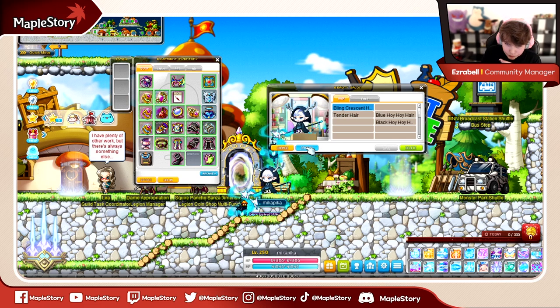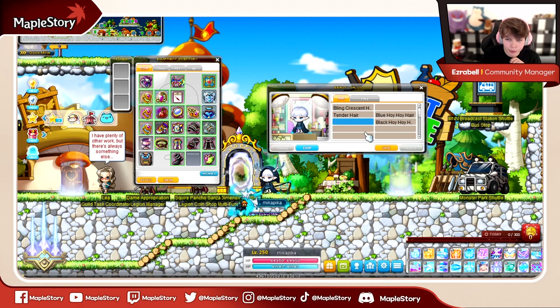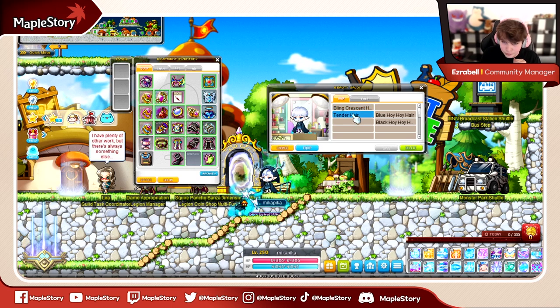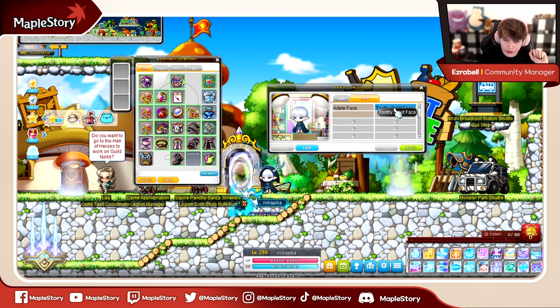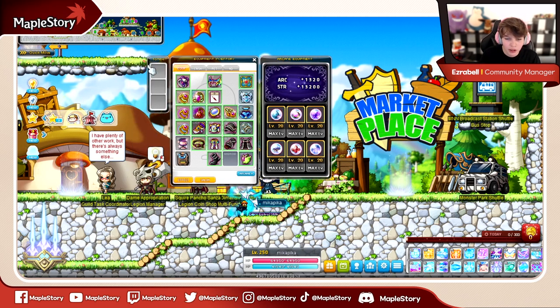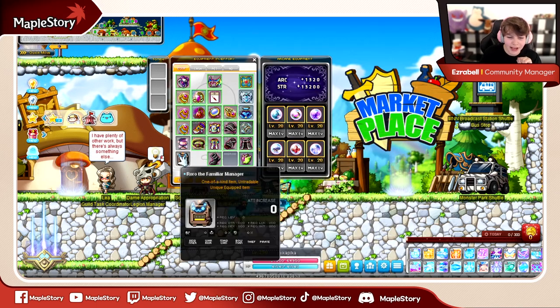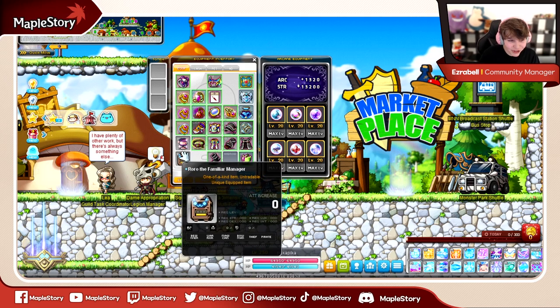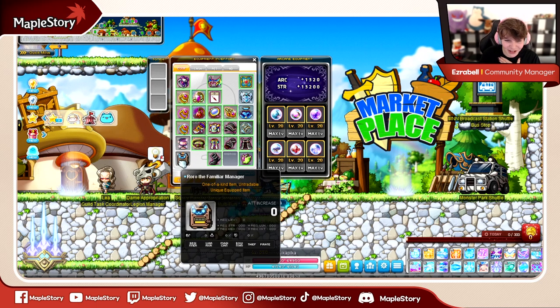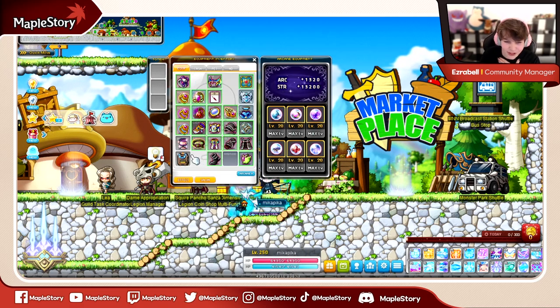You can go back to your previous hairs before changing them, so keep this in mind if you're rolling royal coupons — it would be a shame to just lose your hair. The same goes for face as well — you can save your faces here. For players 200 and above, you'll also have your arcane tab for all your symbols, which we'll cover later, as well as familiars — we will cover familiars in the future. That will be accessible from your equipment slot right in here.